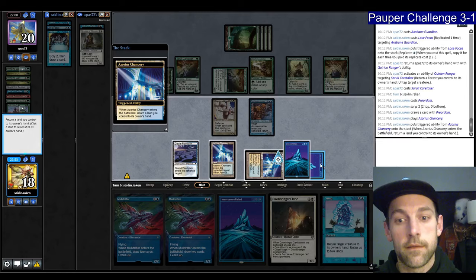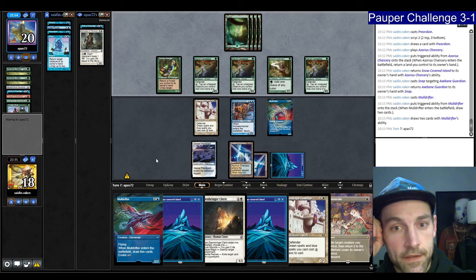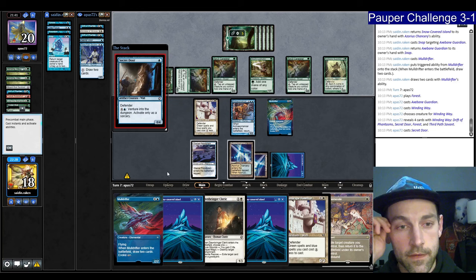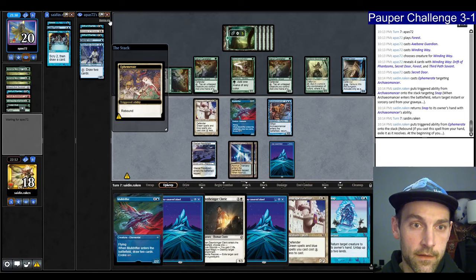Let's see what happens — he's in the same position as before. He can cast Axe Bane Guardian. Winding Way finds Secret Door of Forest — Forest goes to the Graveyard. Another Drift of Phantasms. He plays the Secret Door. I'm going to Ephemerate for the Snap, take my draw, then rebound the Ephemerate. Rebound the Ephemerate. He scoops to the Ephemerate — that was lucky for me.